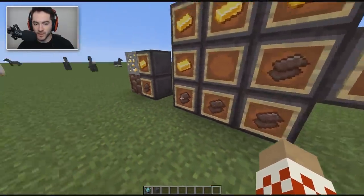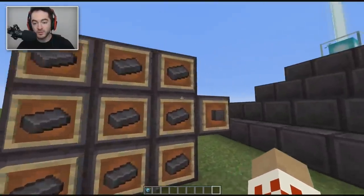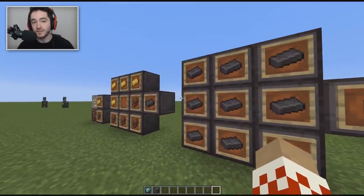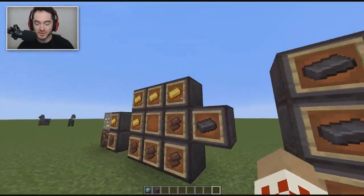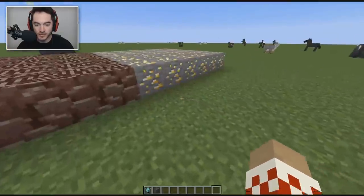In order to make one netherite ingot, we need four gold ingots and four netherite scraps — four of each. In order to go from there to a netherite block, which all of these are in creative mode — the ultimate flex — we need nine of these, so nine times this recipe over here.